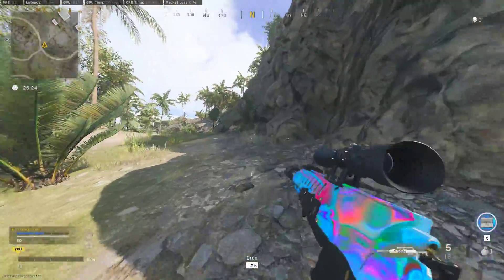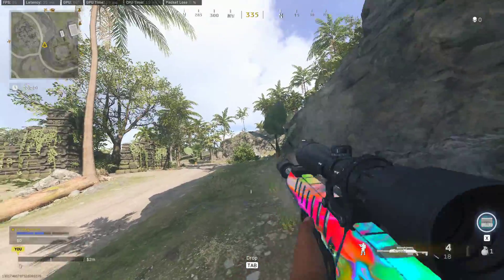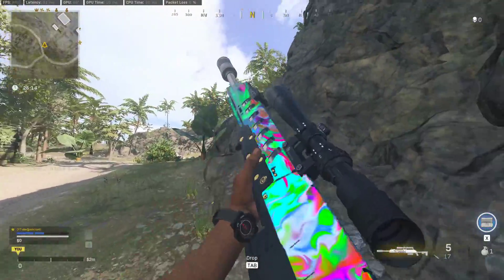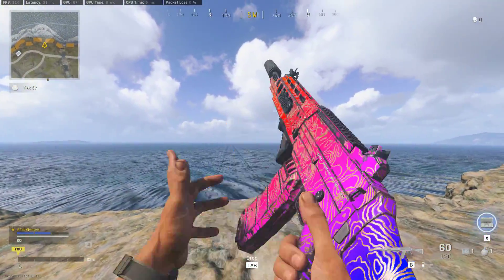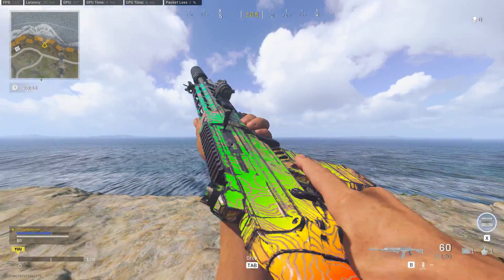Hello everybody. Today I'm going to be talking about how to get impossible camos on your guns in Warzone Pacific, for anyone that wants to spice up their gameplay with some cool custom camos. A quick clarification: this is a post-processing effect that can be applied to video, not an in-game camo, so you won't be able to see these camos while you play. Anyone spectating you won't see the special camos — they only show up in the edited version of the footage.